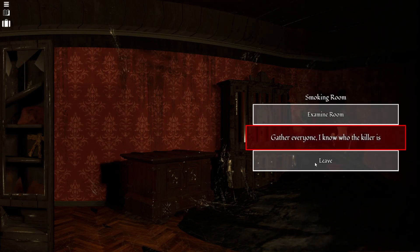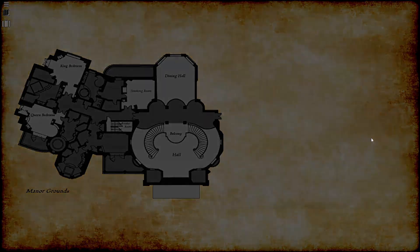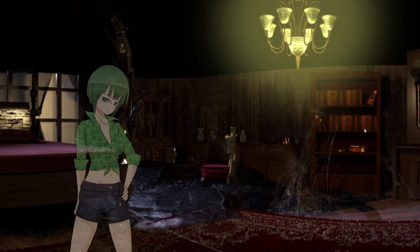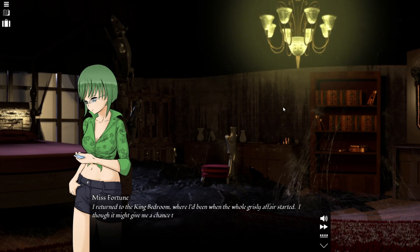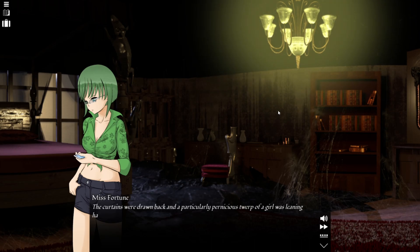Alright, so that room is finito. Let's go to the king bedroom — there might not be anybody in there, though we haven't seen the purple lady or the green lady, Leah. Oh, there she is. I returned to the king bedroom, where I'd been when the whole business started. I thought it might give me a chance to think by myself, but alas, it was not to be. The curtains were drawn back, and a particularly pernicious twerp of a girl was leaning halfway out the window.